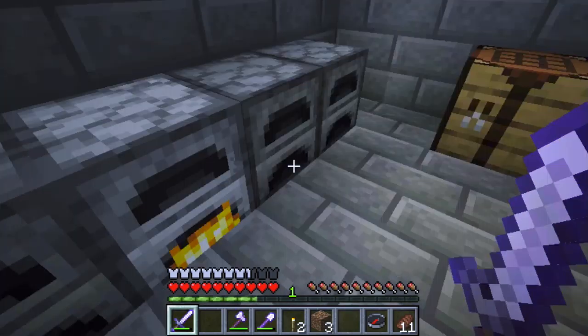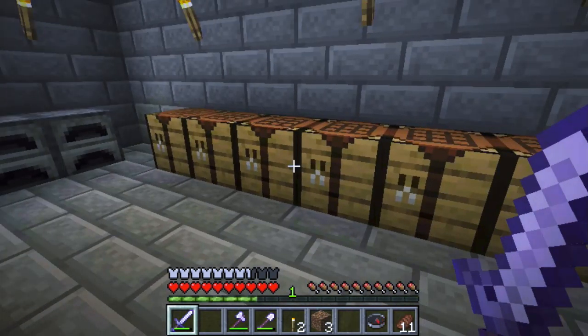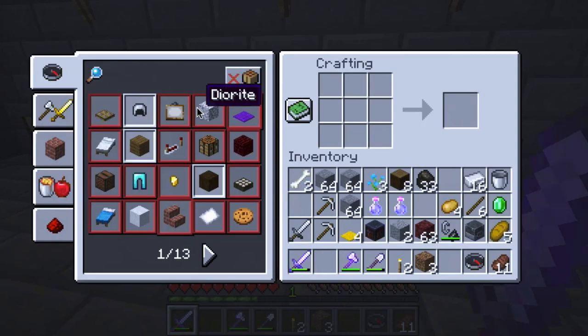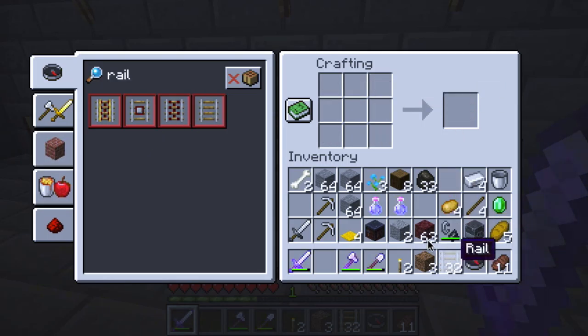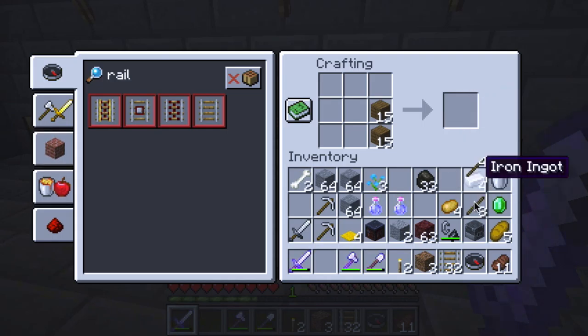I definitely want to extend the rail line. While this is cooking, let's see what I need — I need rail. Let's just type rail. We've got 16, plenty of that. Let's keep making more. It seems like I need some sticks. And there we go. I'm going to get some more sticks.